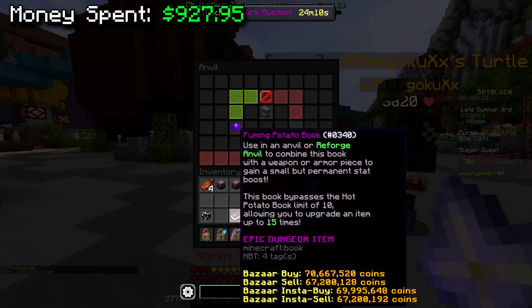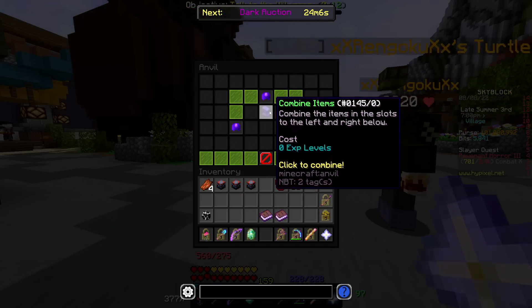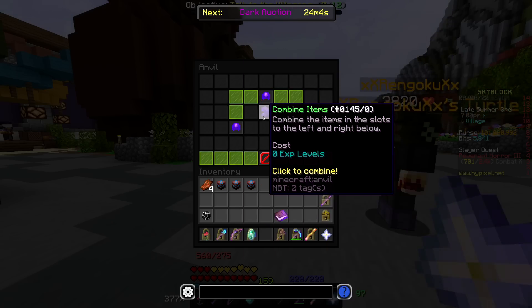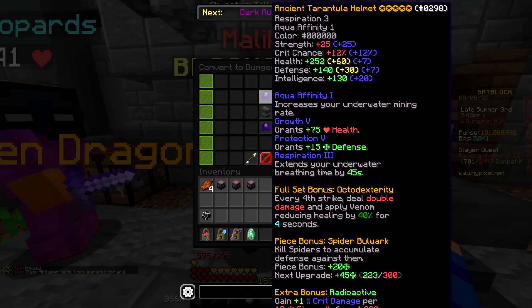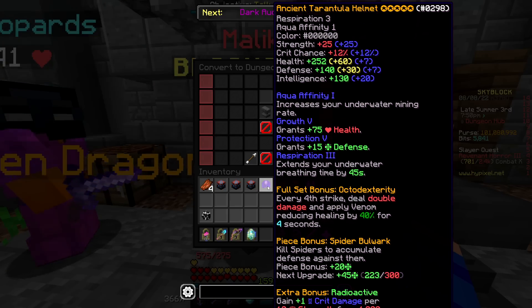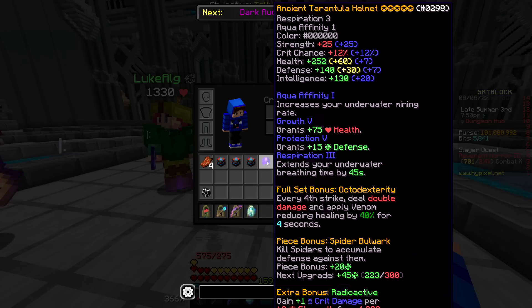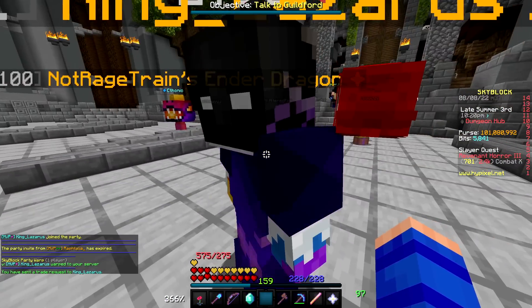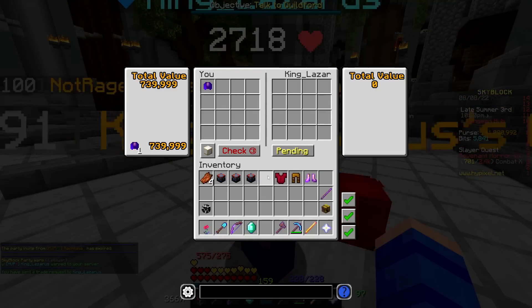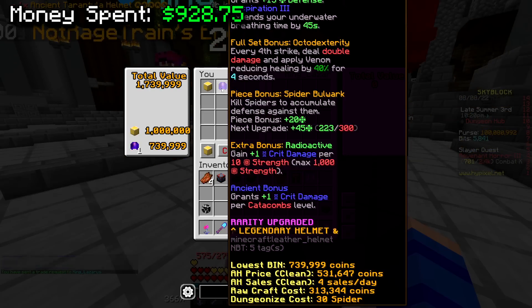Wait, it's not dungeonized — it needs to say dungeon. These five stars are non-dungeon stars. It turned out the tarantula helm that I had already invested like 15 to 20 million coins into was not a dungeon item, which was a problem because I had no essence. It only required 30 spider essence to dungeonize though, so I eventually came to the deal with my chat that I could pay someone 1 million coins to dungeonize it for me. Since that was like way overpaying anyway, if we get scammed, I guess that's just the reality of SkyBlock.